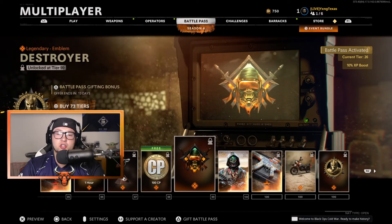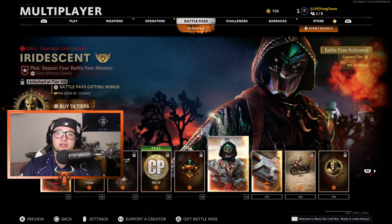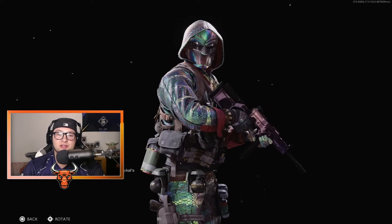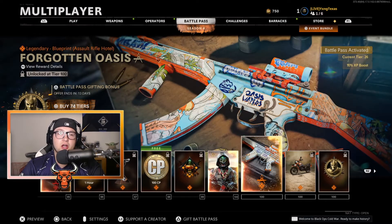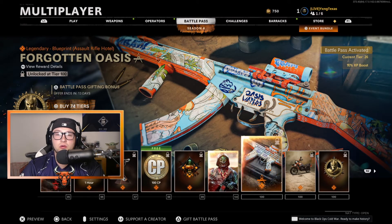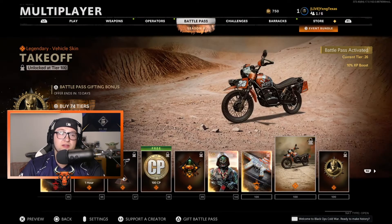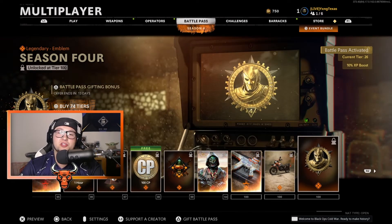The Animated Destroyer Emblem, and of course at Tier 100 you are getting your Jackal Skin Iridescent — this is very, very nice looking. Wow, this is a very nice looking skin, I gotta tell ya. And of course your Forgotten Oasis Blueprint for your C58 Assault Rifle — that was very, very cool, I like that a lot actually. The Takeoff Vehicle Skins for the Motorcycles, which are now actually available in Warzone, and of course your Season 4 Emblem.